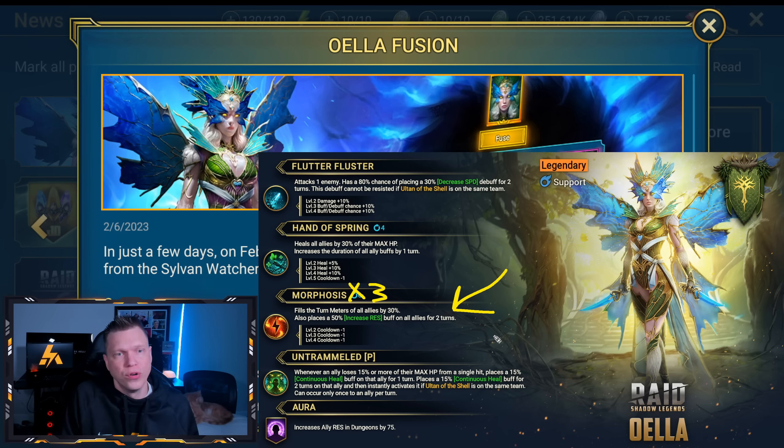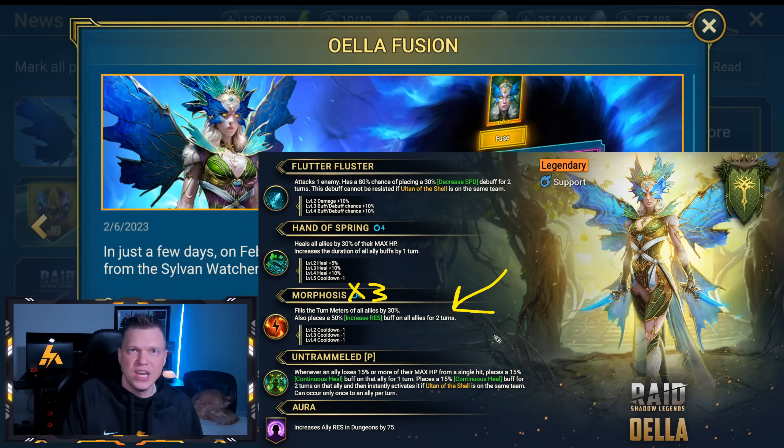Having turn meter fill, a 3-turn cooldown, and increased resistance is pretty cool, and this is why I always say you probably shouldn't skip a fusion if you've got the resources to realistically go after it. I don't think she's a Duchess-level champion you should blow up your wallet for, but for endgame players with resources stocked up, I'm going to try the fusion. My general recommendation is: try to do it if it's realistic, but don't feel bad about missing out if your account isn't in a position to.